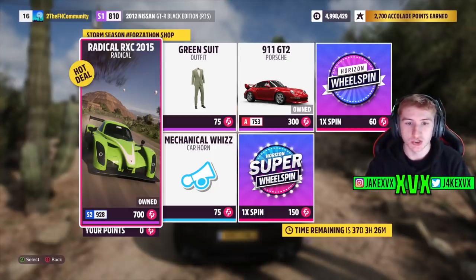The Forzathon shop for that week has stuff like the Radical RXC, the Porsche 911 GT2, a green suit, and another new car horn — Mechanical Whiz.